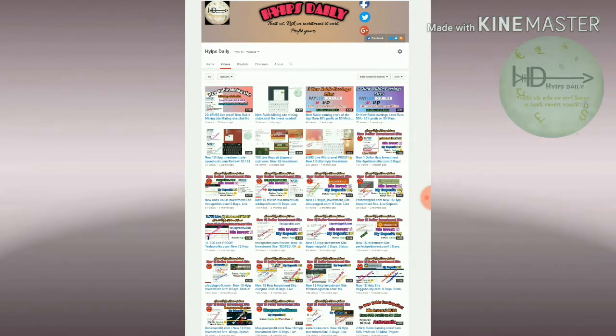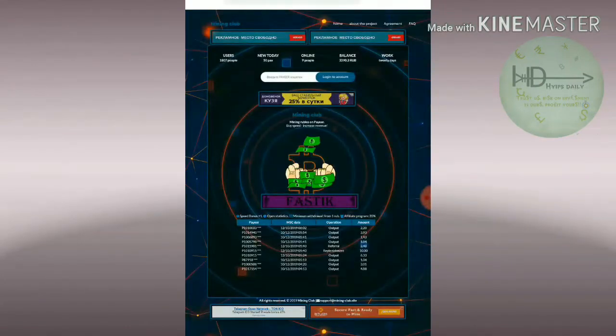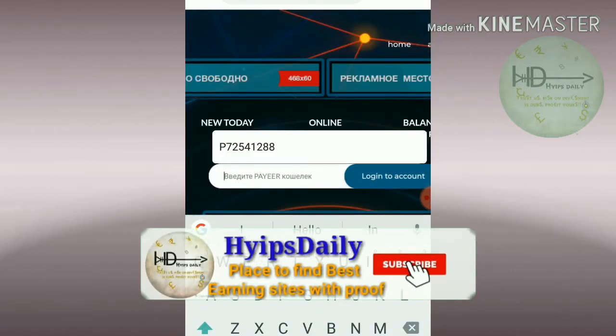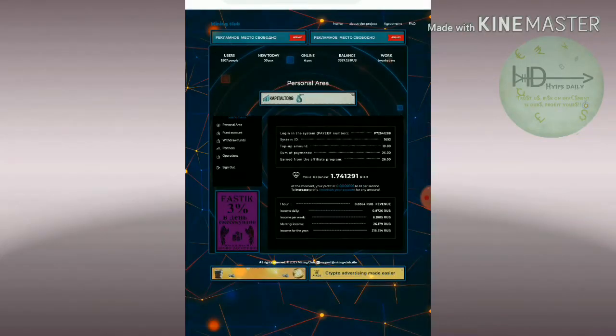Friends, to get started with the site, just click on the link given in our description. After clicking the link it redirects you to the site. This is how the site's login interface looks like. You just need to enter your PAIR wallet ID — that's more than enough. No need to enter a username or email ID. After entering your PAIR ID, just click login and it directs you to the site dashboard.